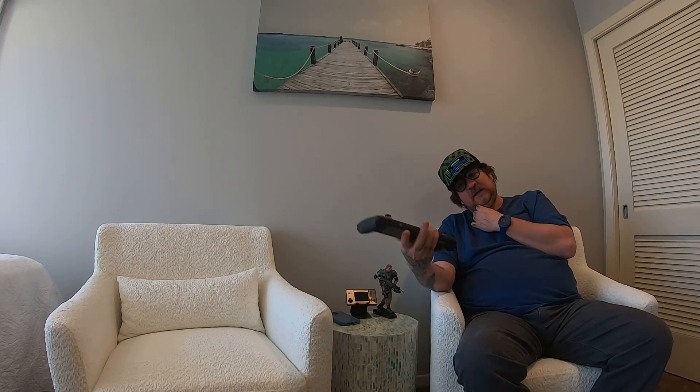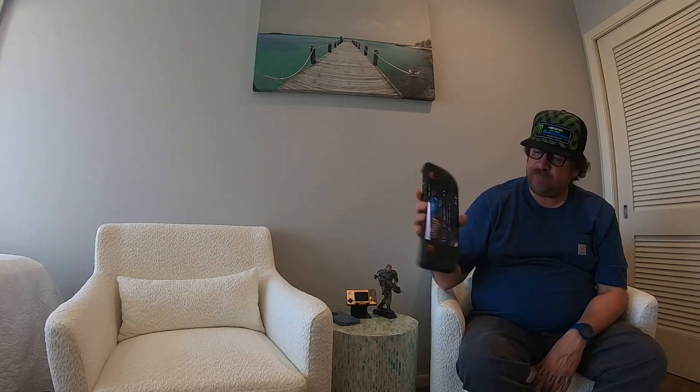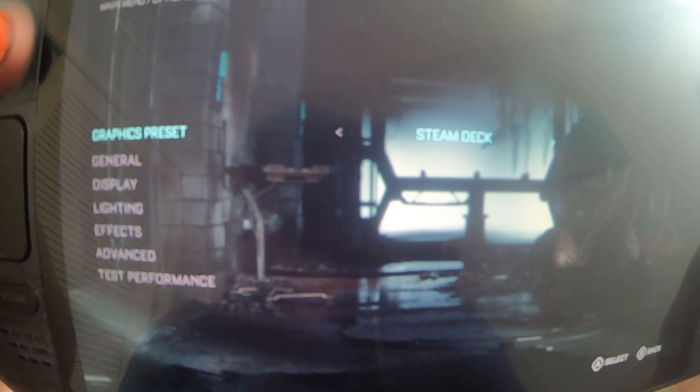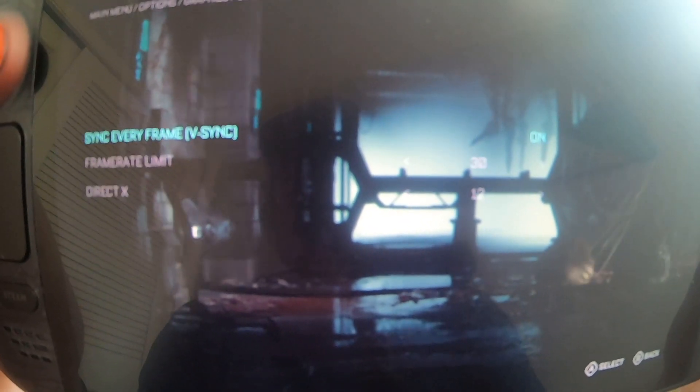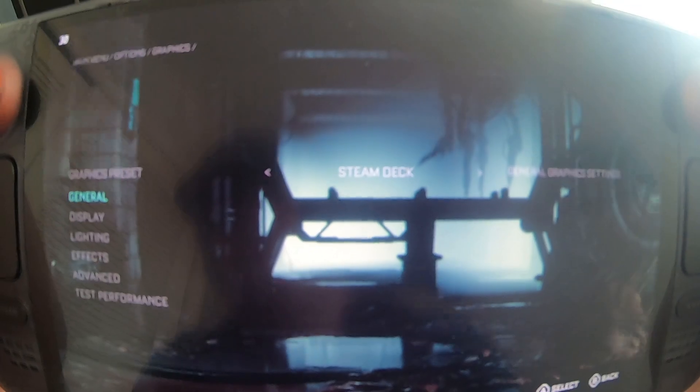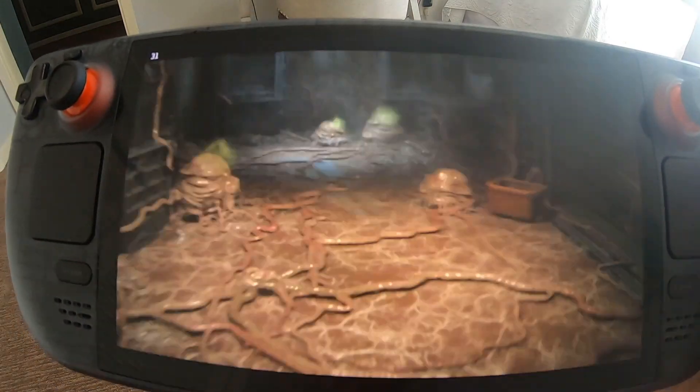This is the limited edition Steam Deck OLED. When you get into the settings, there is a specific Steam Deck preset for this game — I do use that. It locks at 30 frames with everything at medium settings. Then in the display or graphics settings menu, there is a test performance button that you can click and it runs you through a cutscene as though you were playing the game.